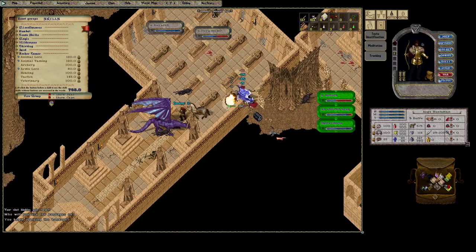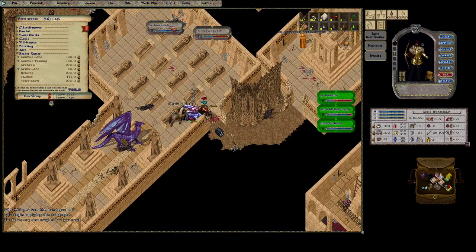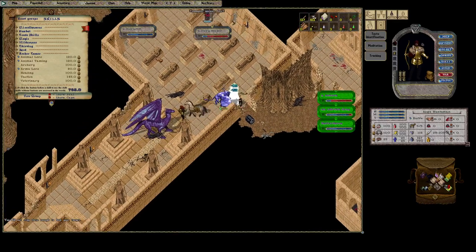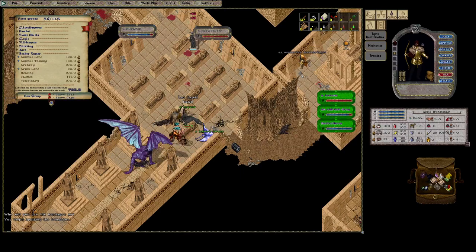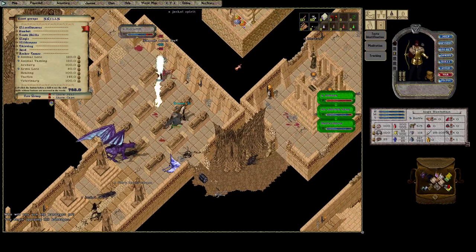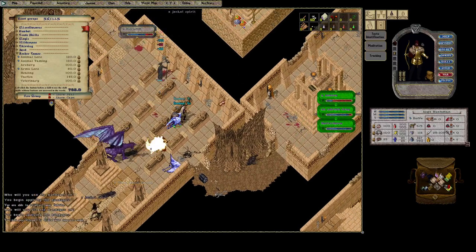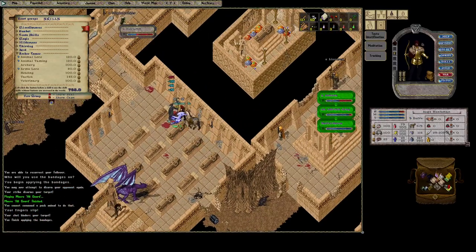Hierarch is going to try to hit us here. Lemura might die here — yep. That's okay, we're going to try to hinder him still. I'm pretty daring, obviously. There we go — we hindered him.